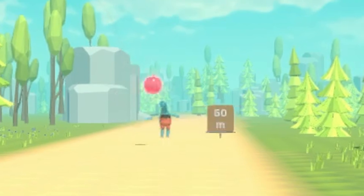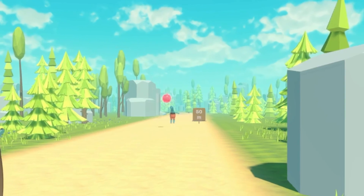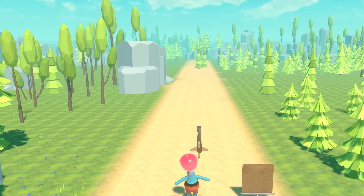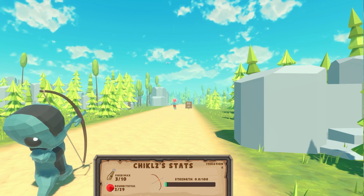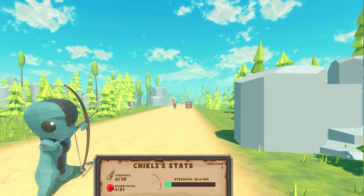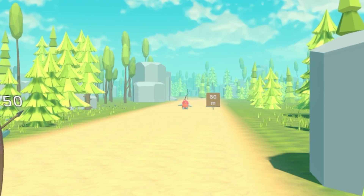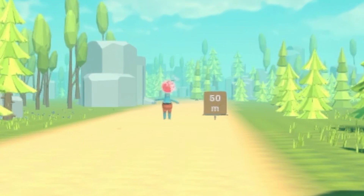Time for round 4, and this one is special because the target sits at 50 meters from Chicles — the largest distance at which he could meet Pogo during his training. He aims much more carefully this time, and boom — first arrow is a hit, and the second one another hit. The fourth arrow is also right into the target. All five of the remaining arrows hit the apple, so Pogo gets to see another round.